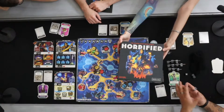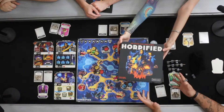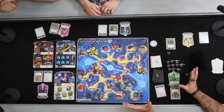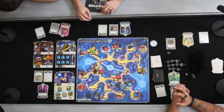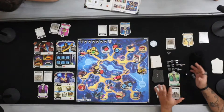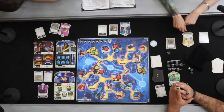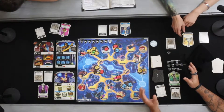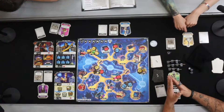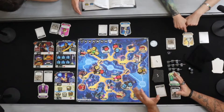Hello everyone and welcome to Horrified. This is a board game based off of the Universal Studios monster universe. This is going to be a very convoluted game. There are obviously a lot of moving pieces to this, so we're going to try and explain the best that we can. Essentially the goal of this game is for us to defeat the three monsters that are causing havoc in the city.